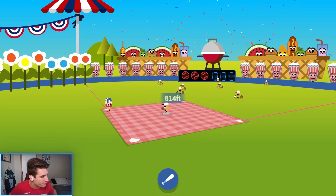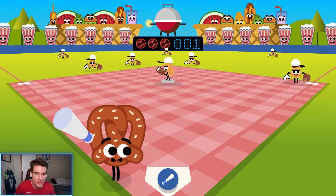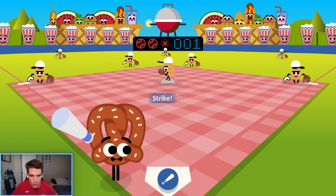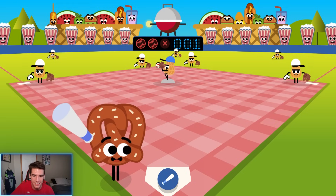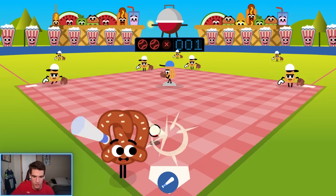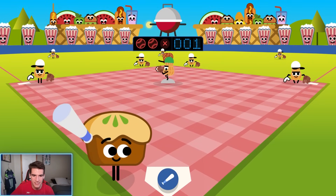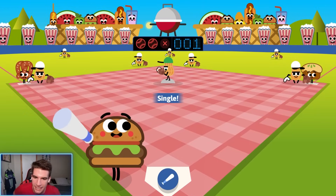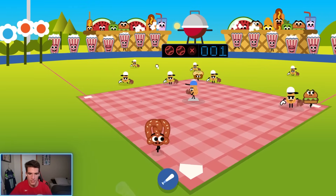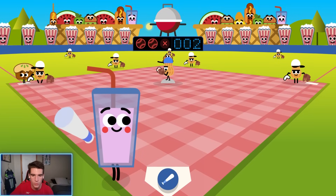We swung and here comes the first pitch - first time ever playing this game and I hit a home run, 814 feet! These dudes are going crazy. Oh crap, I forgot there's another pitch coming - it doesn't stop. We get a strike. Now we're the pretzel, slow pitch coming - the curveball - and that's a double. New pitch, a little corkscrew ball - makes me think of Backyard Baseball - and there's another double.